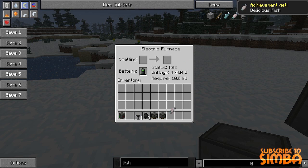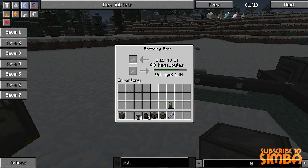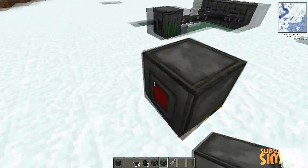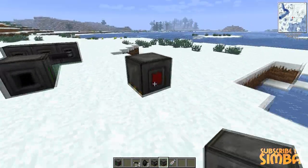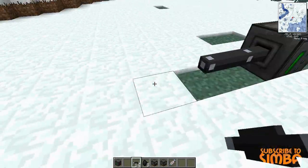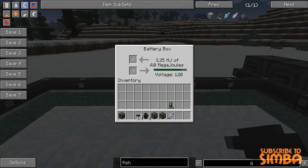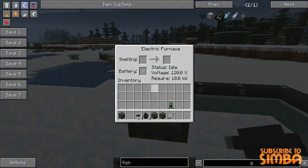There we go, it cooked the fish. Now if you don't want to use the battery and want to use the battery box, you just connect it again with cables. You need to connect the cables so they go into the red input — I always confuse those two. So now it's connected and the energy from the battery box is going to go to the electric furnace.